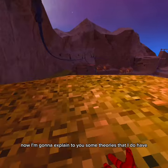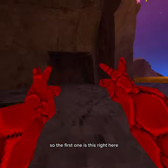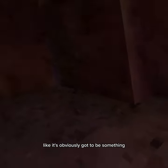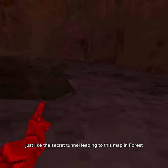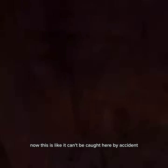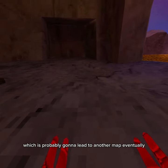Okay, I'm in beach now. I'm going to explain some theories that I have. The first one is this right here. Gorilla Tag just wouldn't add this by accident — it's obviously got to mean something, just like the secret tunnel leading to this map in forest. This looks like a secret tunnel which is probably going to lead to another map eventually.